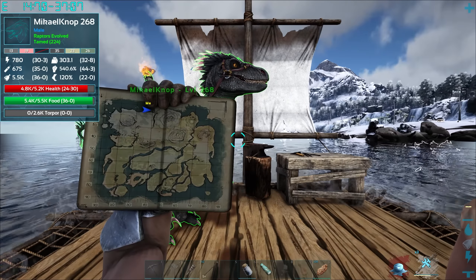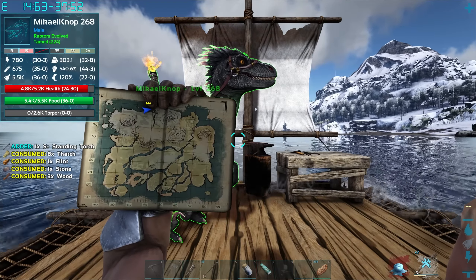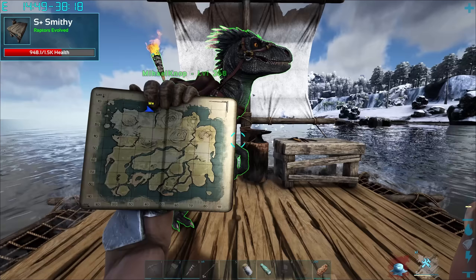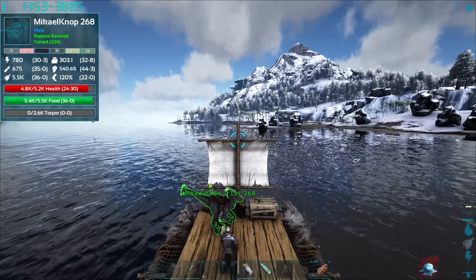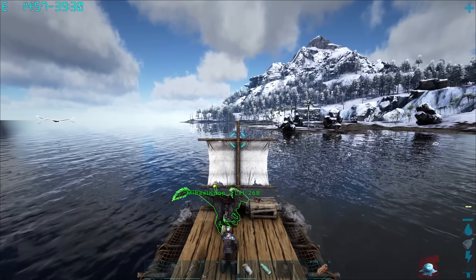We're basically going the complete opposite way from where we came from herbivore island. It's unfortunate that blue obelisk is literally the other side of the map, but we've got the polymer so we can't complain too much. Let's not be too greedy — let's get home, maybe even pick up some obsidian on the way back. I'll see you when we're about to get the crystal.